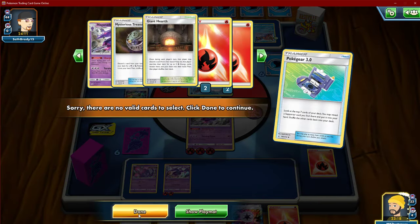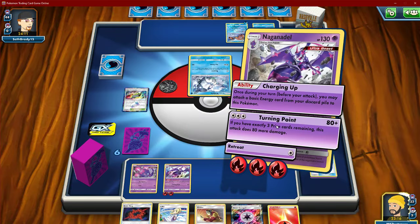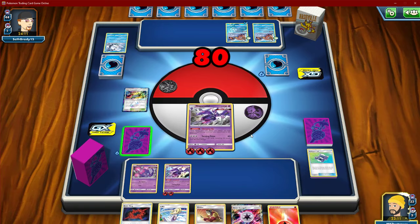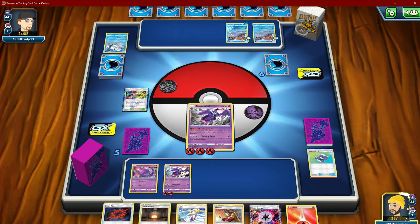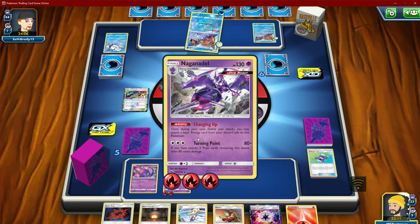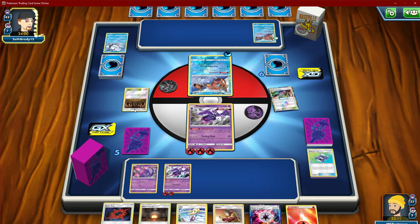The Poke Gear is definitely pretty useless in this deck. I don't think I've needed any because we are playing twelve supporters — four Welder, four Lillie, four Cynthia. So definitely cutting the two Poke Gears, a Lillie, and then most likely a Giant Hearth for the Custom Catchers. That will probably be the list that I stick with for a while.